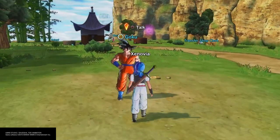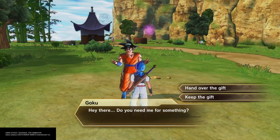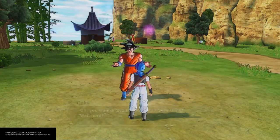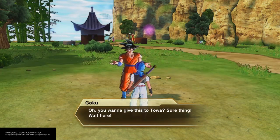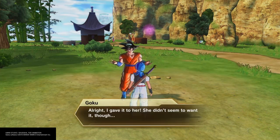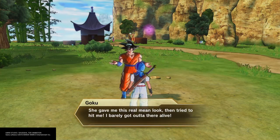You just talk to Goku and he's supposed to say something like, 'Hey there, do you need me for something?' Then you hand over the gift to Goku. When you do, he's going to say, 'Oh, you wanna give this to Towa? Sure thing. Wait here.' He uses instant transmission, comes back, and then says, 'Alright, I gave it to her. She didn't seem to want it though.' And as you already know, it's fan service — she gave him a real mean look, then tried to hit him, and he barely got out of there alive.